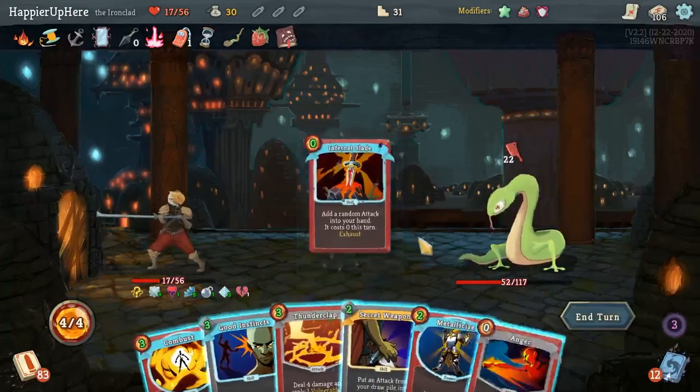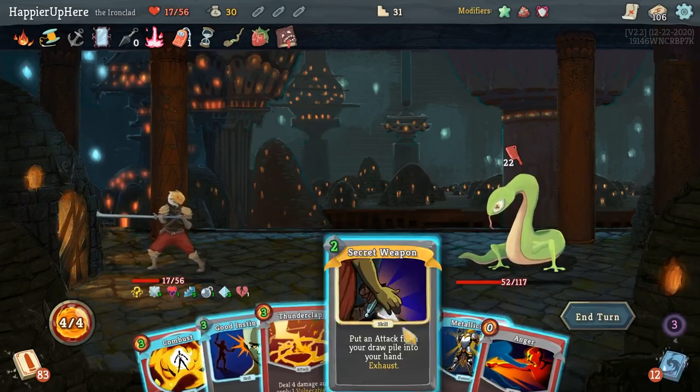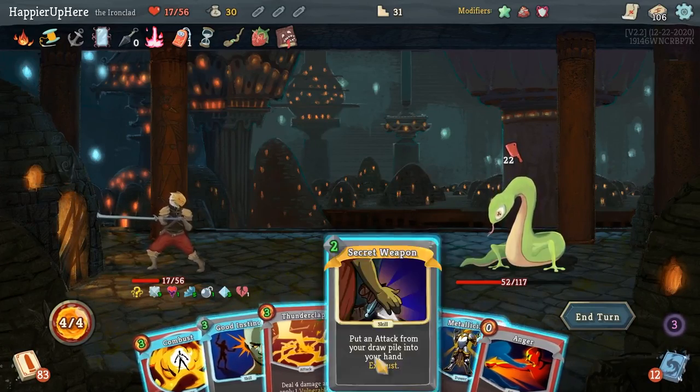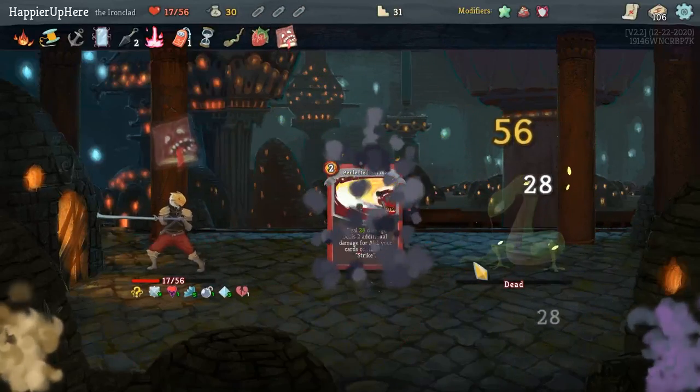Another 22 incoming — Infernal Blade gives me an Anger. I don't think I can kill here... actually I can, if I get the Perfected Strike. Perfect! Battle Trance, Clash, Clothesline — Clothesline with Necronomicon is actually pretty good. Battle Trance would be nice because at this point I need card draw. Let's take the Clothesline first though.